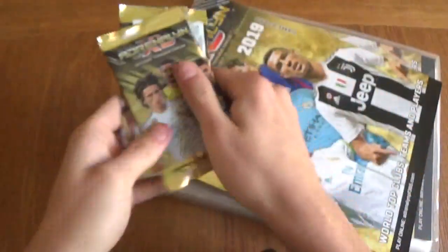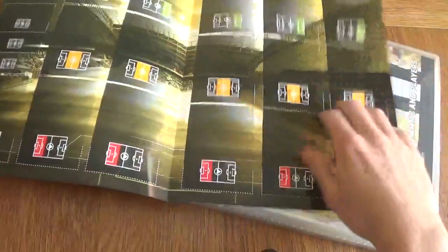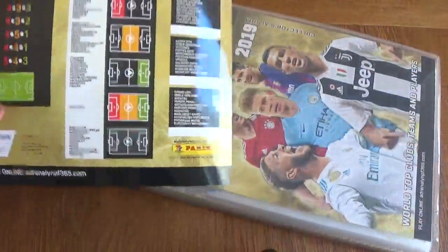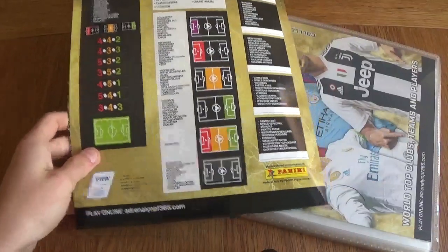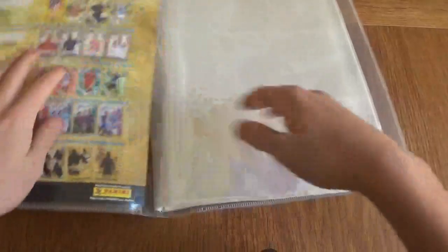Let's see what the booklet has. We've got the pitch — it's a really nice laminated cardboard pitch. Panini do make their pitch really really nice. We've got the game rules and the formations. Can't complain, their pitch is really nice and it will last a long time.